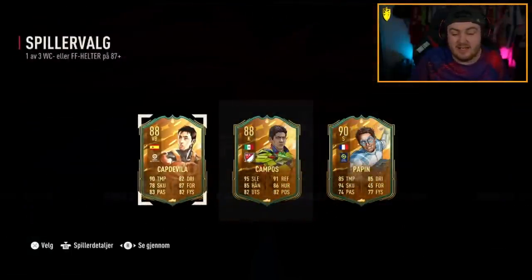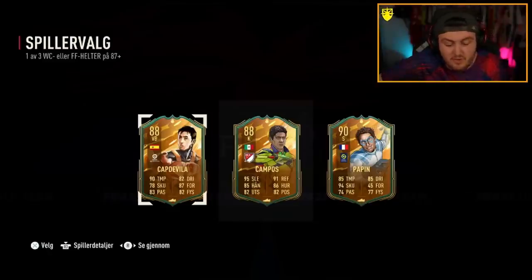Capnavia again. Wow. It seems like Capnavia Simulator right now. We've only seen two Foot Fantasy Heroes so far. Don't get me wrong, I am very happy getting Capnavia — he's still a 600k, 700k hero. However, it's also a little bit disappointing because it's the same player every time.